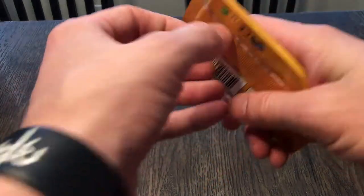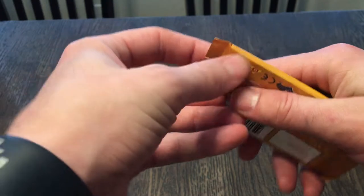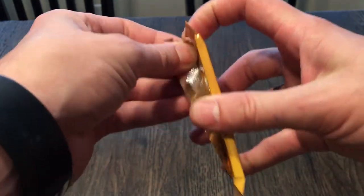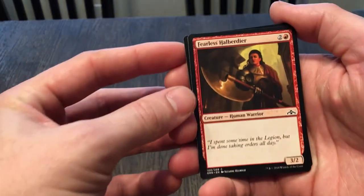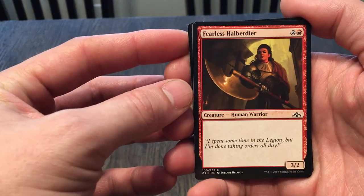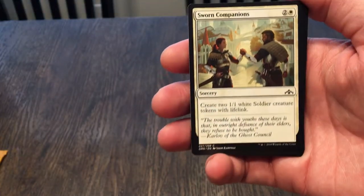Let's go ahead and crack open the Guilds of Ravnica and see what we got. Fearless Halberdier: a 3/2 that costs three, nothing exciting there. Sworn Companions costs three: create two 1/1 white soldier creature tokens with lifelink — could come in a pinch I suppose.